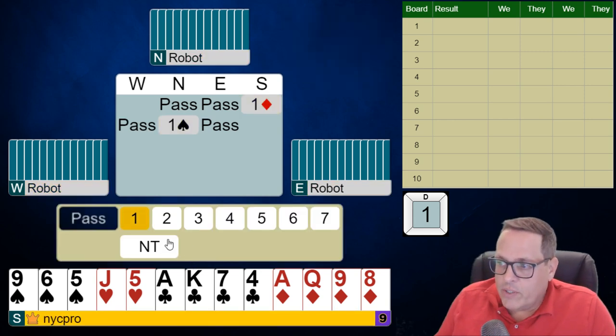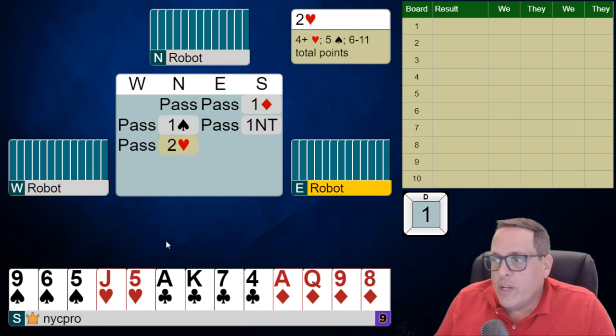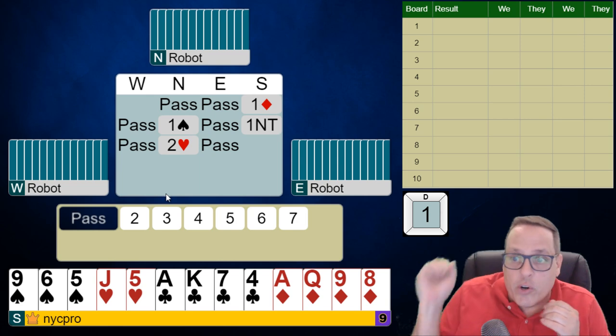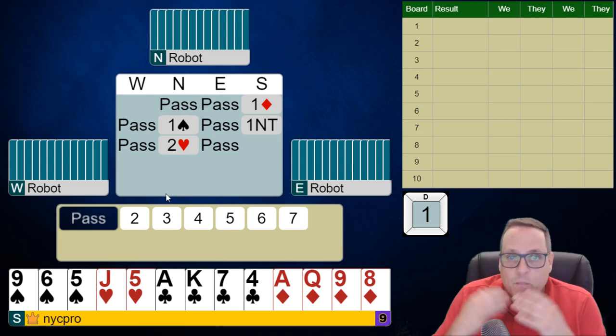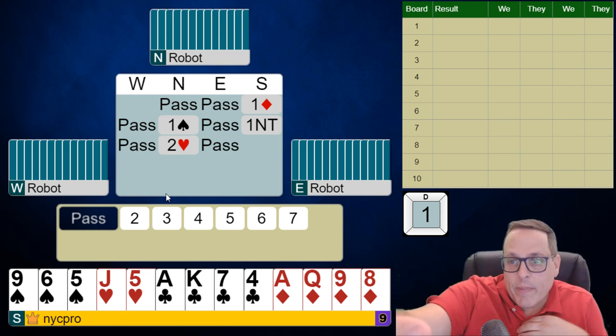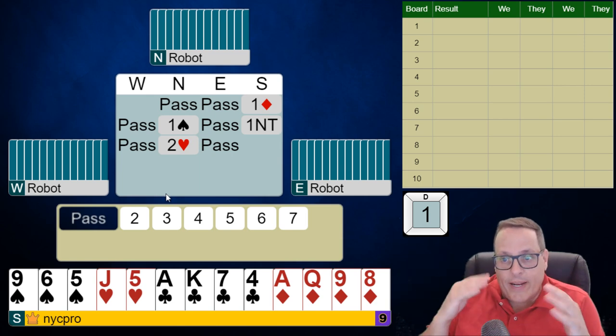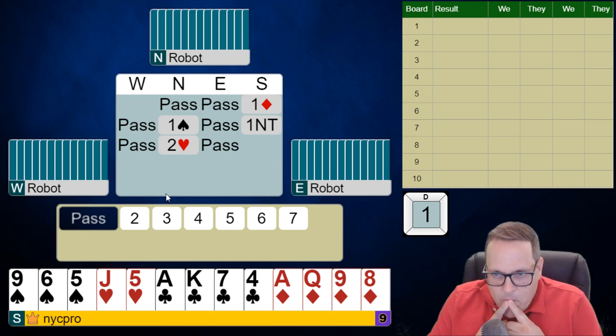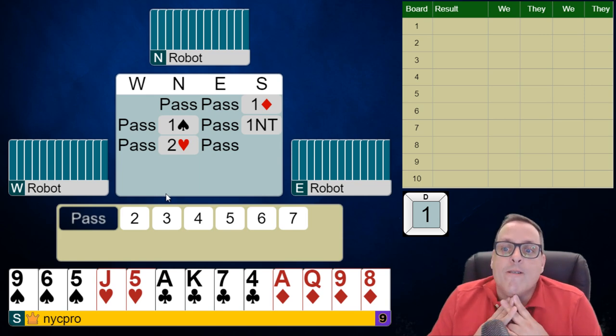Partner bids a spade, and this is the perfect time to bid one no trump — 12 to 14 balanced. Look at this auction, folks. What's partner showing with this bid here? We open one diamond, our partner bid one spade, we bid one no trump, and they now bid two hearts. What type of hand should this be? Partner's a passed hand, so this technically would never be a forcing bid.